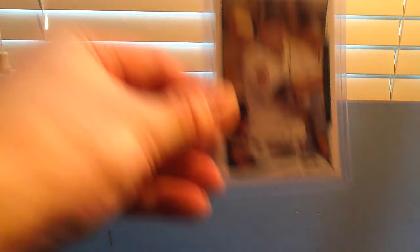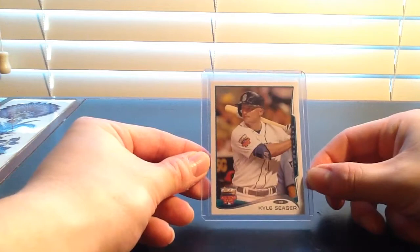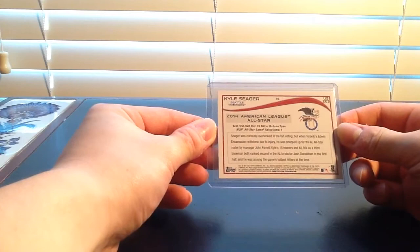Without further ado, let's get into the top 10. At number 10, I have this 2014 Topps Update Series Kyle Seeger. This is the first year he made the All-Star game and I really like the card because of the little logo and the patch. It's just an overall really clean looking card. Kyle's been able to up his offensive production in each category basically every year he's been in the majors, which really speaks to his development and the adjustments he's made. He's kind of an under-the-radar player, so I really like the All-Star game card.